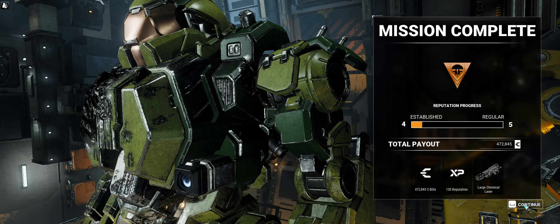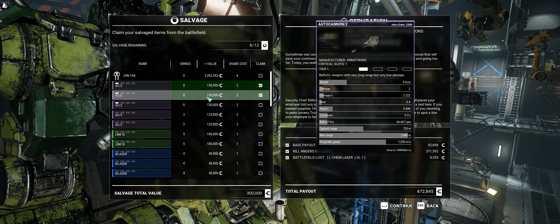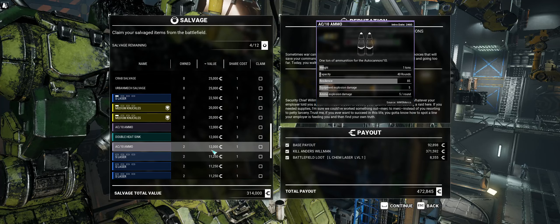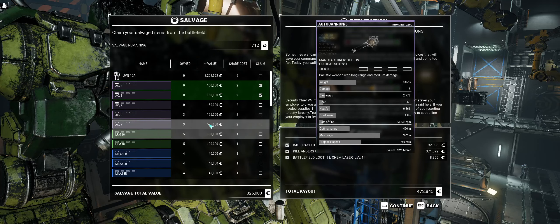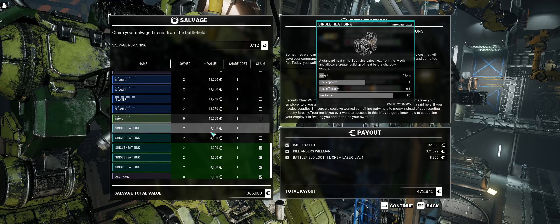Alright, we're up to rank number four. Got a chemical laser. Plenty of rep. They didn't headshot him. We can take the Javelin, but we're not getting anything out of it. So I think we're going to take parts. We do need AC2 ammo, three heat sinks, a double heat sink. I guess we'll take a medium laser just because. Alright, that's a pretty good haul. For what I need it for, I'm pretty happy with that.